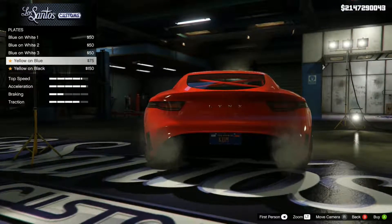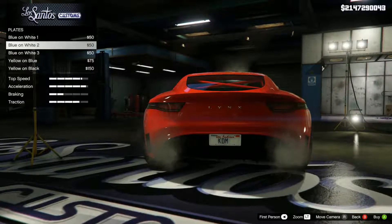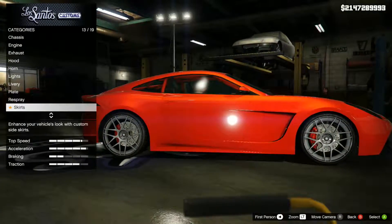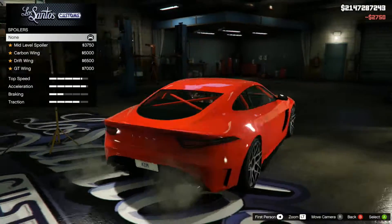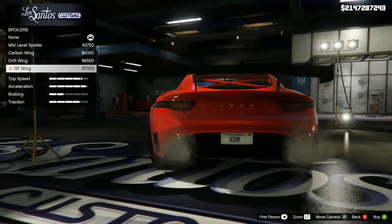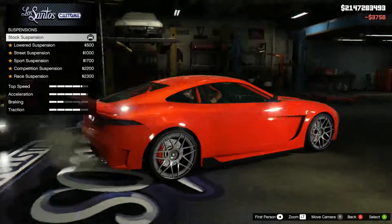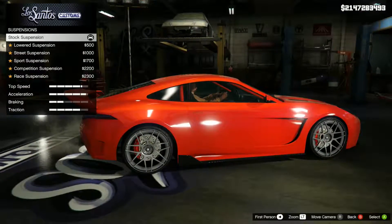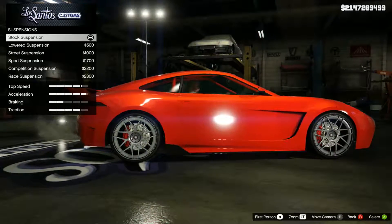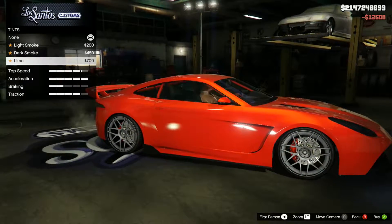Then we've got the livery — maybe I should save that to last. So we've got the black plate and the Yankton plate — I thought it looked different. We've got the San Andreas one. We don't have to worry about skirts too much — carbon skirts, I like them a lot. Spoiler — mid-level spoiler looks pretty cool, carbon wing which looks really cool, drift wing, and the GT wing which is absolutely massive. I'm going to go for the carbon wing for the sake of modifying the car. Suspension — we've got lowered, street, sport, competition, and race. Then race transmission and turbo obviously.